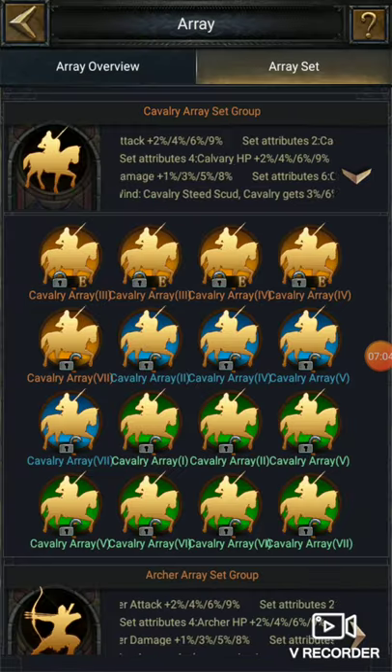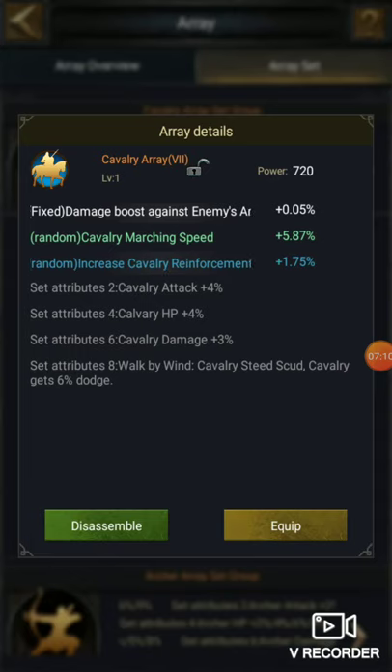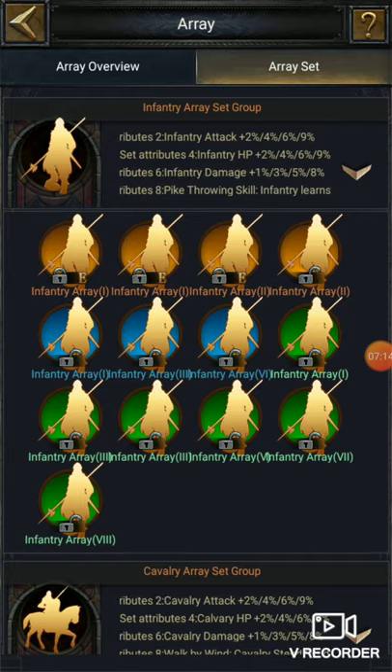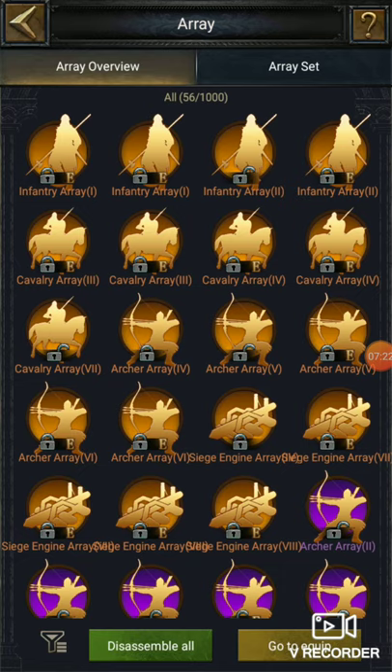I can see one new one here. Can this be synthesized? Array two, four, five, seven — here is seven. I need to go to array overview and check out array seven.